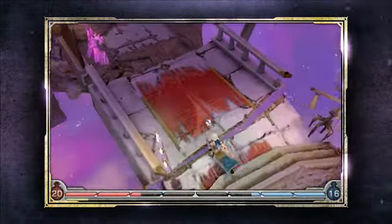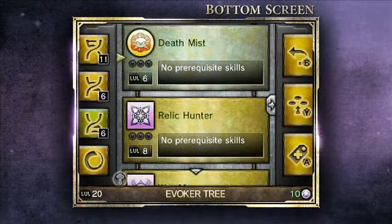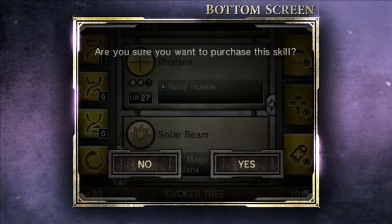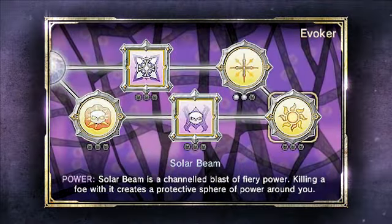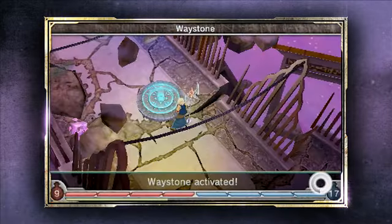Before I go too much further, I'm going to stop here and show you guys the skill tree and purchase a new power. I'm going to go all the way down and purchase a Solar Beam. It says here the Solar Beam is a channeled blast of fiery power — what Alcatect couldn't use that? So I'm going to go ahead and purchase that.